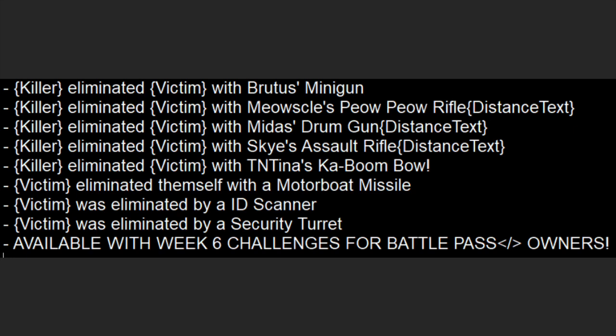These are new kill messages found in the game's files. There's 'Eliminated by a Turret' — likely the old turret — and 'Eliminated by ID Scanner,' possibly related to the scanner we saw earlier that reveals opponent locations. Also notable: motorboat missile, the Kaboombo — which I think is the Boombow returning, though I don't like that because it's overpowered.